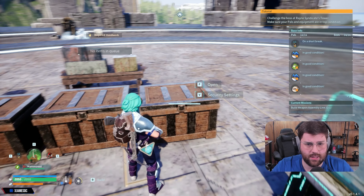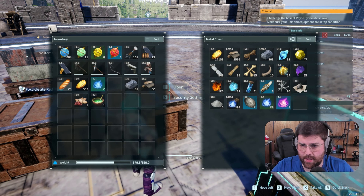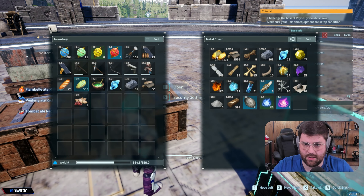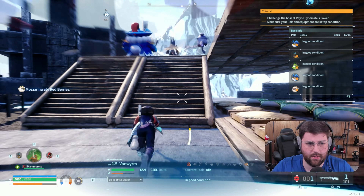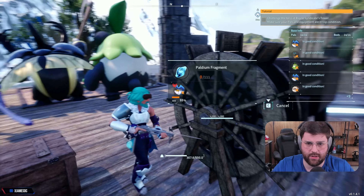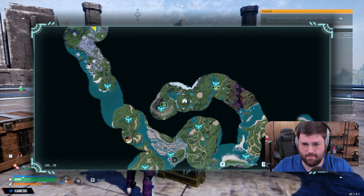How many materials do we need to build a Pal box? We need one Paldium fragment, eight wood, and three stone — so let's make sure we have enough. Do we have Paldium? We need to make more Paldium. I do have the handgun — forgot I had it. We do have a good amount of Paldium, about 74, and we have so much stone too.